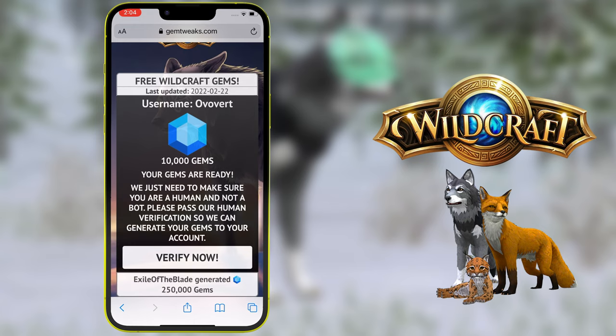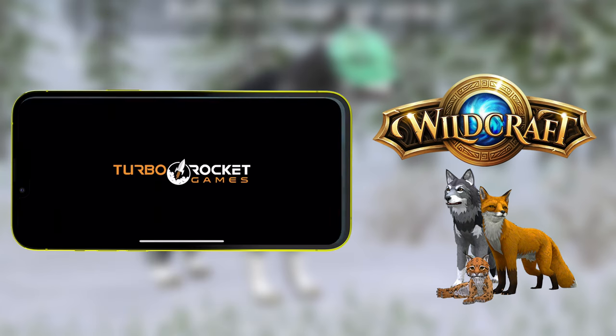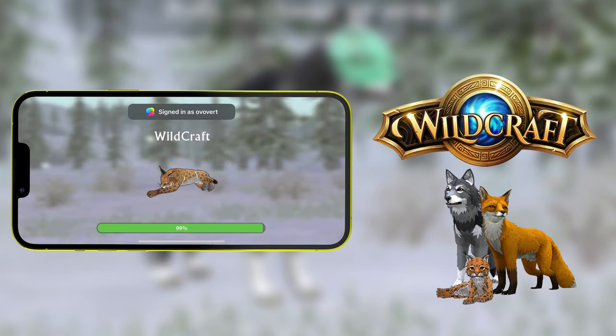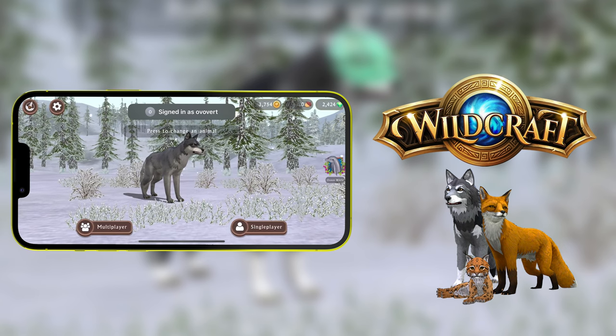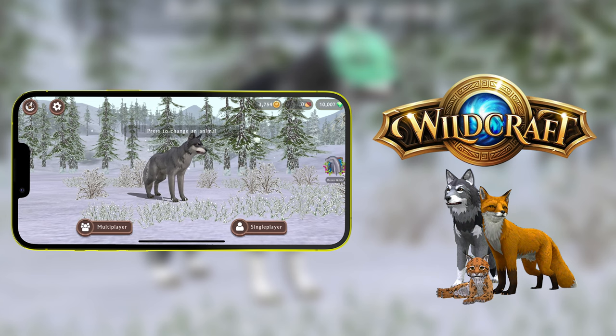As you can see, my gems are ready, however you might have to connect your account manually — sometimes it doesn't work automatically, which is why it says 'Verify Now.' I've already completed this step to save us time, but you'll most likely have to complete it. Now we're going to open the Wildcraft app again to see if the gems have been generated. And — oh my god — as you can see I officially have 10,007 gems! That was so simple and easy, and it only took me a minute or two.